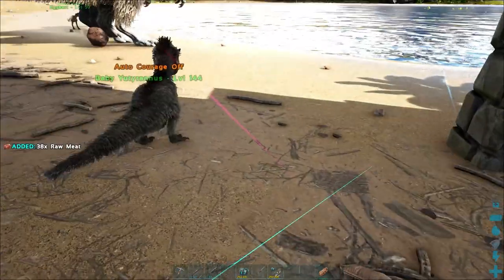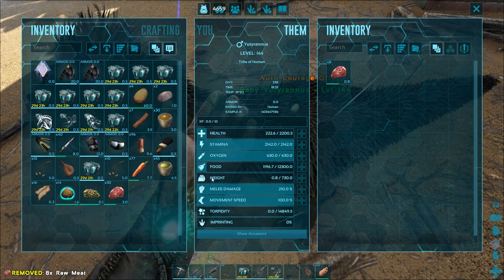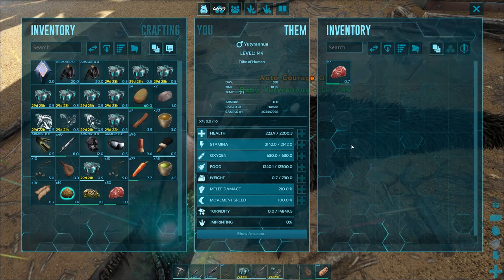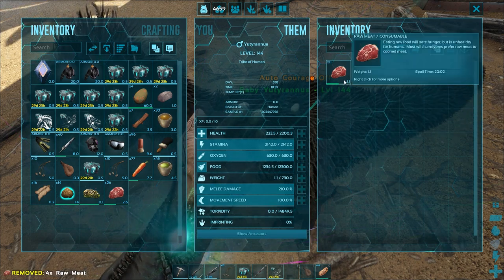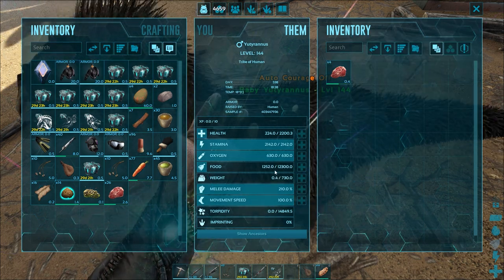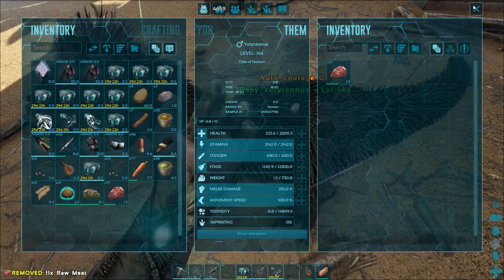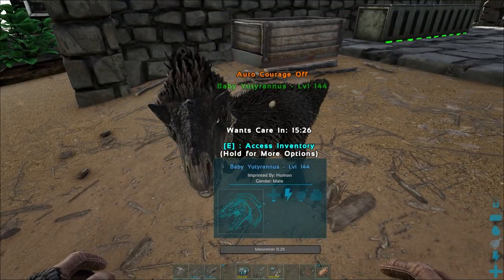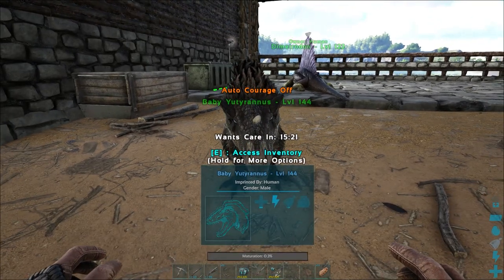Let's grab a little bit of meat as the Yutyrannus is a carnivore. We can only place a little bit of meat on it at first, and if we actually try to force-feed meat it won't increase its food any further — there's a cap when it's a baby. In its first stages you just need to put a little bit of meat on it; until it's a juvenile it won't be able to eat from the feeding trough. It says it needs care in just over 15 minutes, so let's wait for it to need care.